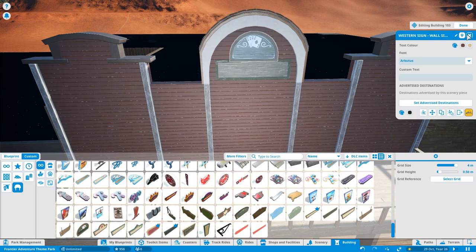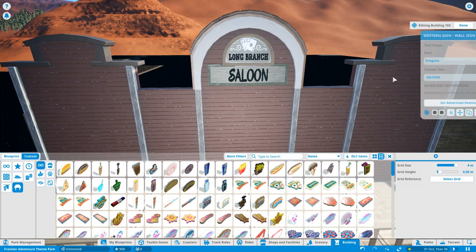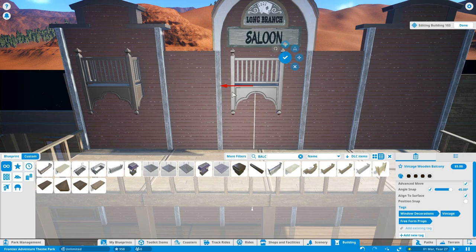Charlotte brings so much happiness to me and to the channel. I just can't wait to have some more memories together — it's going to be brilliant. As you can see, I'm putting in another little saloon here. It's not actually a building you can go into because all of this is a facade for the show building on the back. It's just making sure this looks as good as it can from all the different angles.